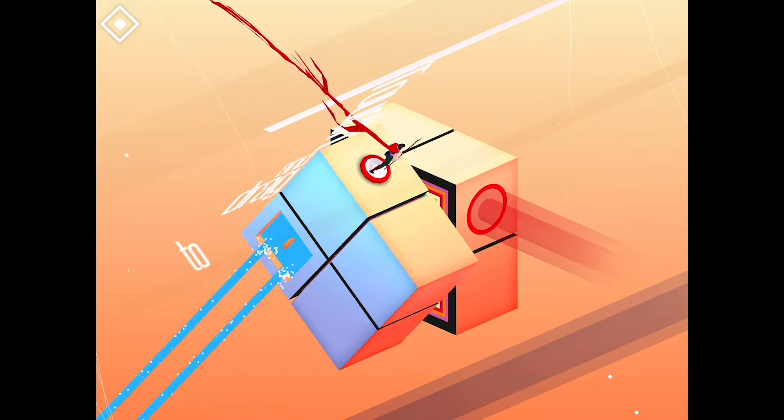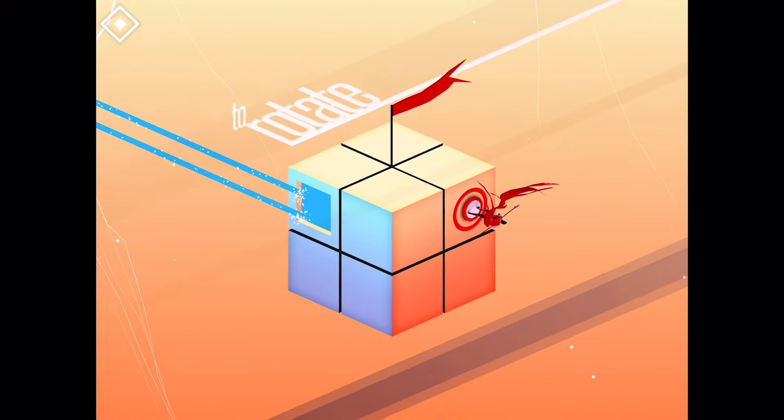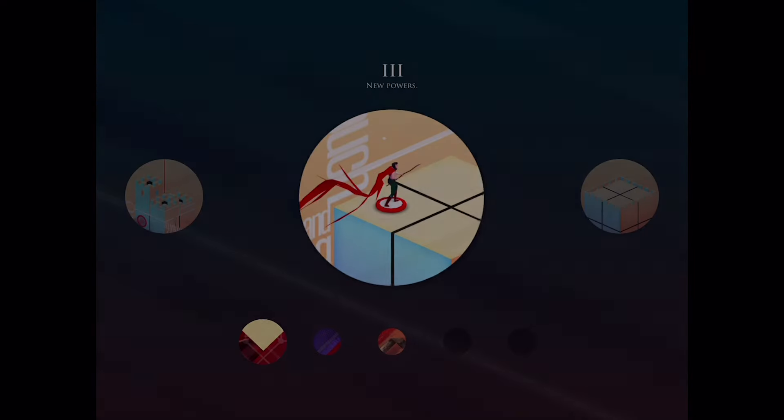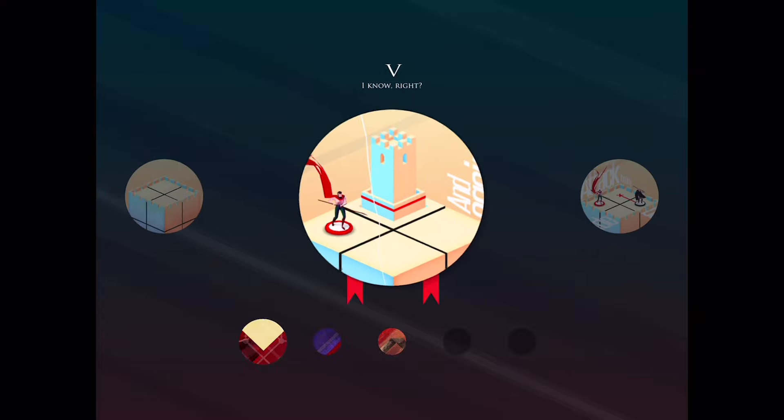So we have new powers — touch and drag. Now we can drag the cube to get to the targeted spot. Nice audio in this, by the way. Practice makes perfect.